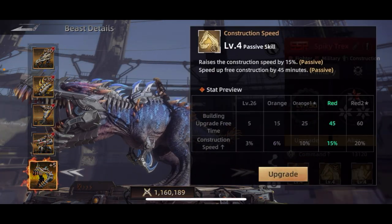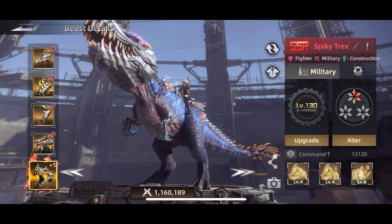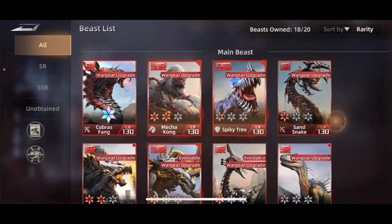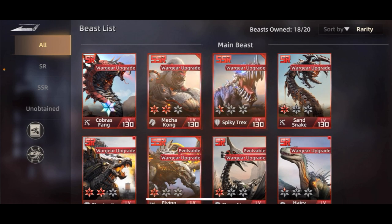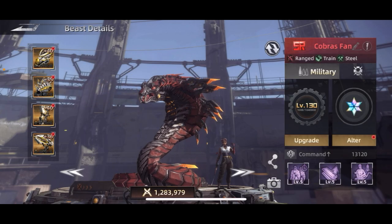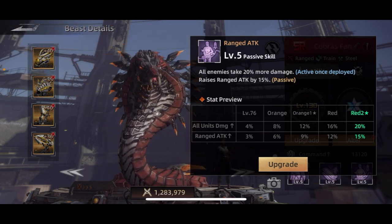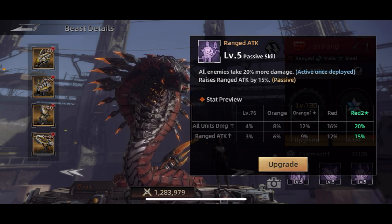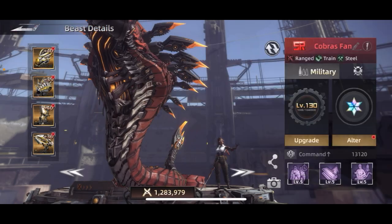Another good one is an ability that raises construction speed — that's very useful. The Nemesis beast has that, though it does cost money so not everyone will have it. Also worth noting: the third skill on beasts often has a passive component in addition to the active part. So even if you're not using that beast, leveling up the third skill can still boost things like ranged attack for all troops.